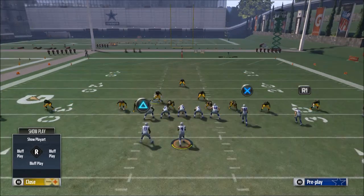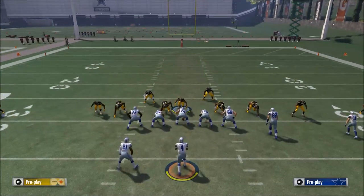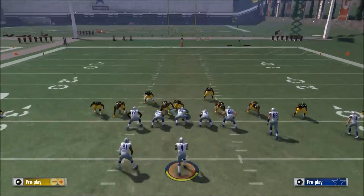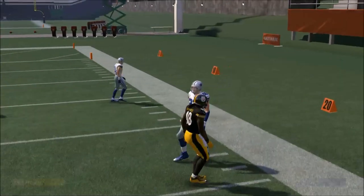Then bring Mitchell down into the A gap. Mitchell's job now is to look exactly like cover 2 invert — flowing into the middle of the field. They'll think it's cover 2 invert and try to throw to the flat, but we'll have a guy there. The pressure comes off the edges.